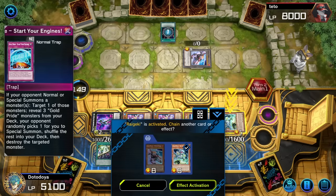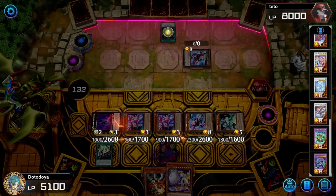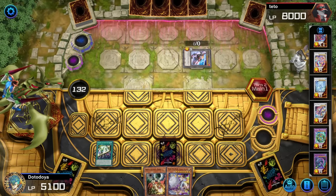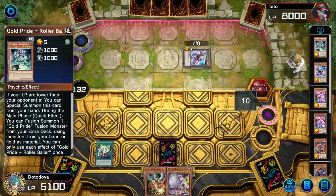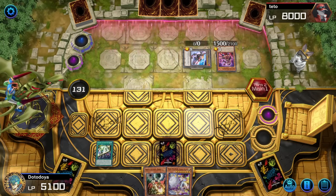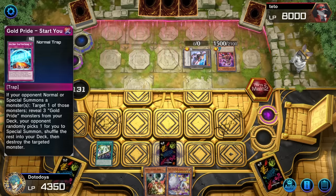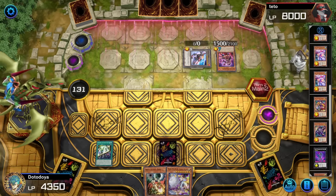Unfortunate Raigeki, and I can't Droll and Lockbird either. Life is so sad nowadays. They all get banished because of Dimension Shifter — I actually hate Dimension Shifter. Main phase two — are we living? I didn't expect to live here. I guess he didn't want to play into Gold Pride Start Your Engines, even though I don't have any engine. I have no Graveyard Fodder. So many of the Gold Prides are banished.